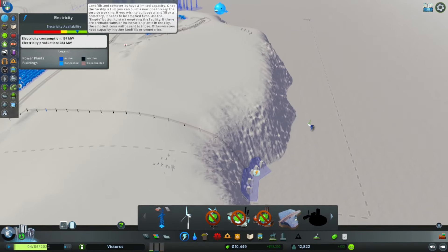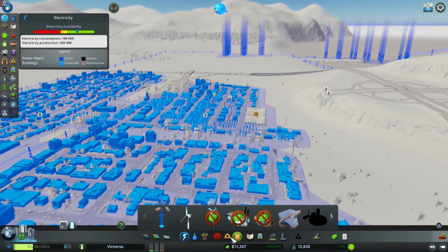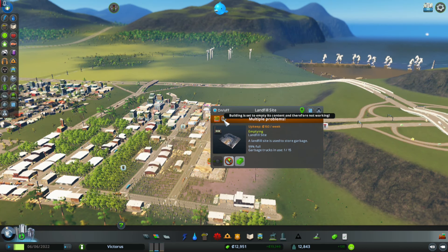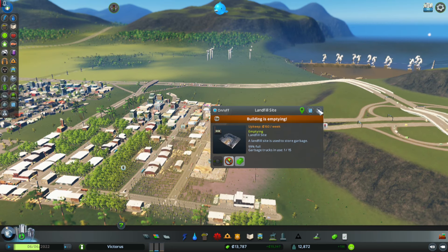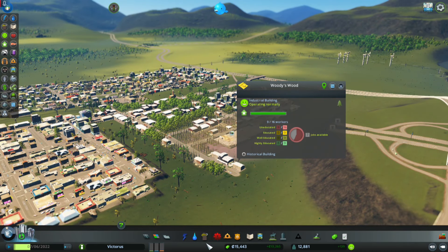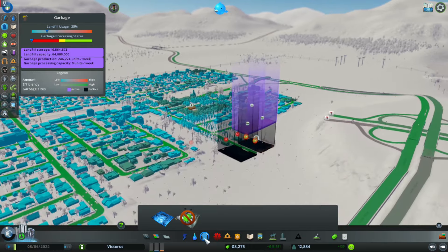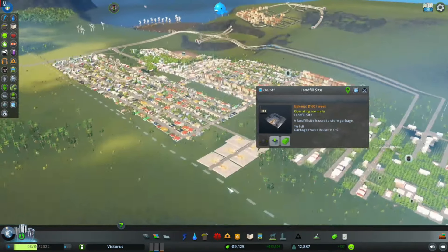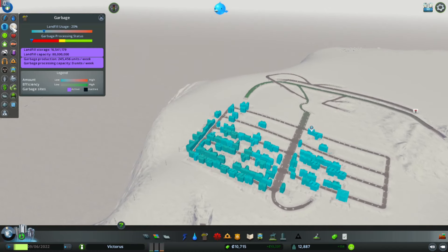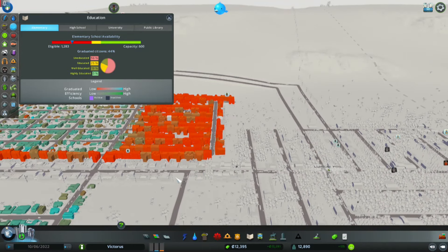The whole city's gonna complain about water really quickly. This facility's full over here - we're gonna have to empty it. There's multiple problems with the other one too, and this one's at 97%, so we'll have to empty that one as well. We're gonna throw down another two - these will be the backups. Looking at trash coverage, looks like everywhere's covered except up here which is still developing.